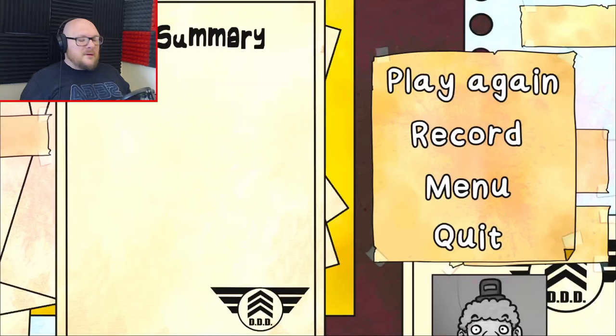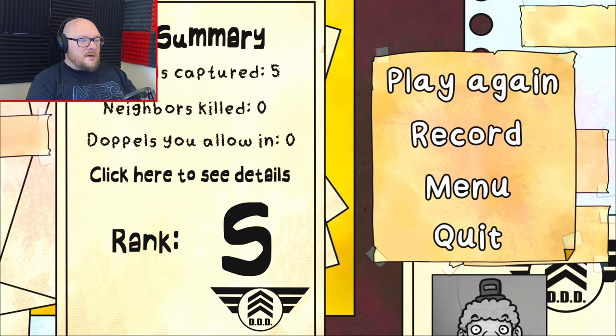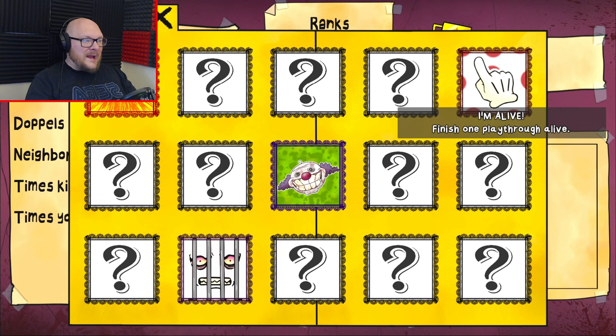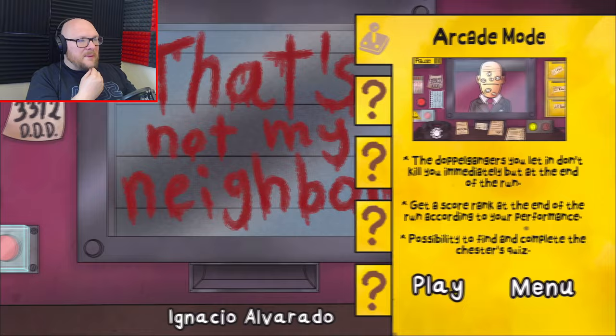Okay, it's the end of the shift. Did we die? Doppelgangers caught - five. Neighbors killed - zero! Doppelgangers allowed in - yes! We're like the best doorman ever - S rank! Hell yes! What's my record? My record is S rank for being the best. And there's a bunch of achievements - caught a doppelganger red-handed, met the clown, finished one playthrough alive, and got an S rank on the first try. Incredible that I've managed to survive. Let's play through one more and see how we get on, shall we? We've still got the clown leaflet from last time, so I'm assuming there's going to be lots of random events that happen, like with the clown and stuff.